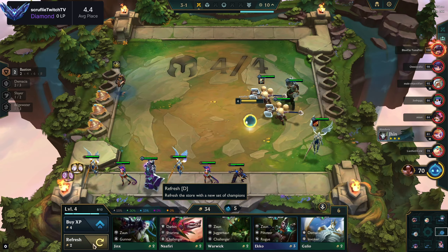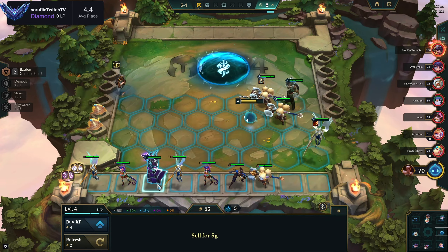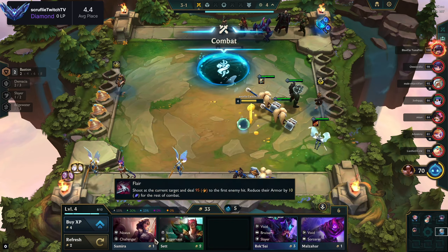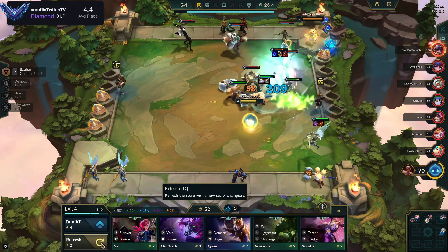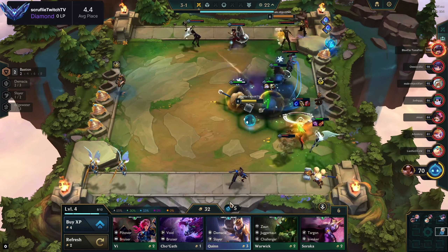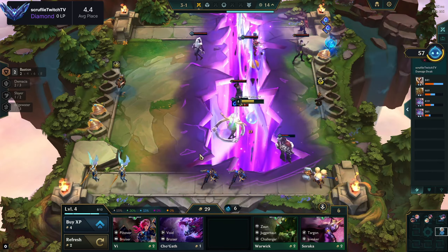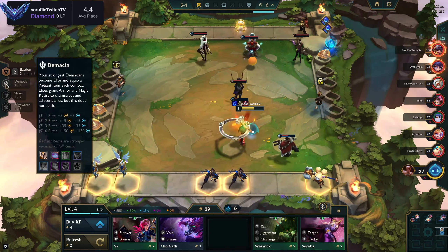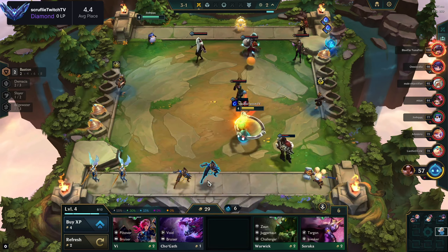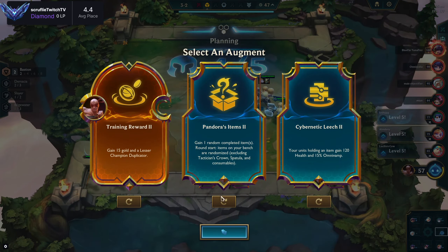Get enough Demacia units — I passed up on Galio here a few times, just because it's a new set and I'm not very familiar with what the new units look like, so have some grace with me. It feels bad losing this combat and dropping below 30 interest, but the cool part about losing and getting natural XP is that I'm basically getting free gold every round.